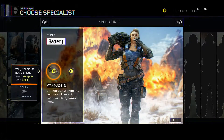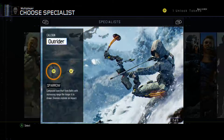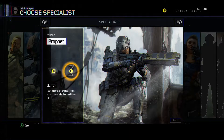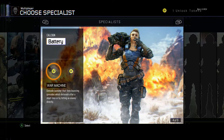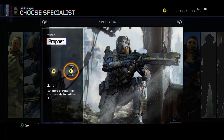I don't know what specialist to choose. We've got Ruin with Gravity Spikes and Overdrive, then Outrider with Sparrow and Vision Pulse, then Tempest with Glitch from Prophet, and Battery with Kinetic Armor and War Machine — and these are the other ones we've seen on the PS4.